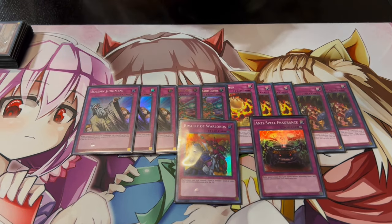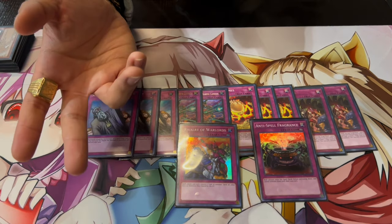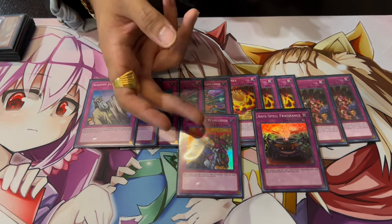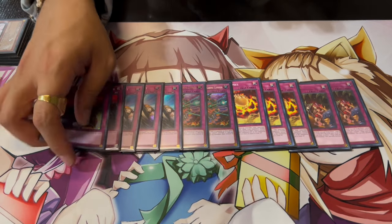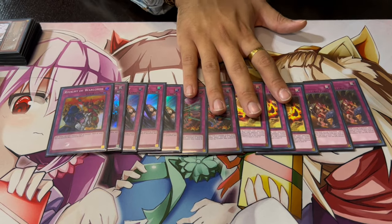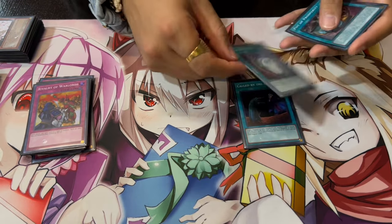Lastly we're playing one Anti-Spell and one Rivalry. Anti-Spell is insane in today's format, and Rivalry is really good because all the Snake-Eye decks going into the extra deck play different types of monsters — Rivalry is only not good into Tenpai essentially. So that's it for the trap cards — if you draw them, great. These are all Trap Trickable, and these are your main win condition; set one of these up and you're going for game.